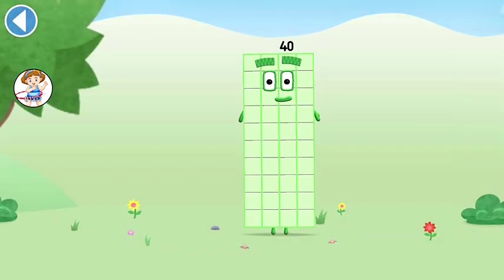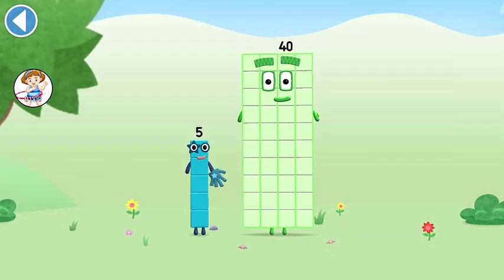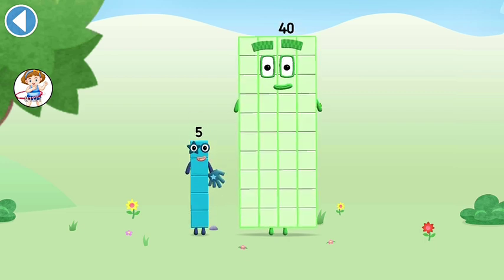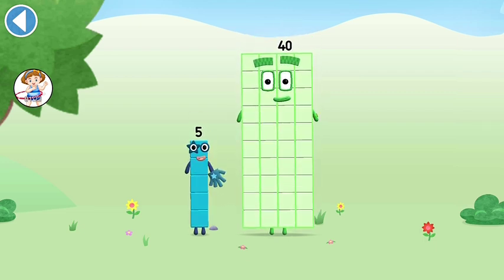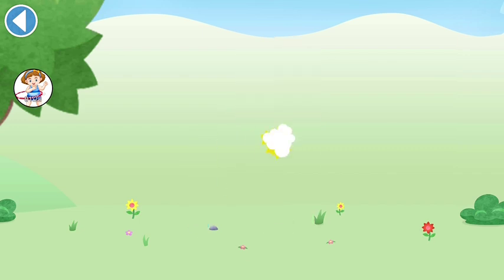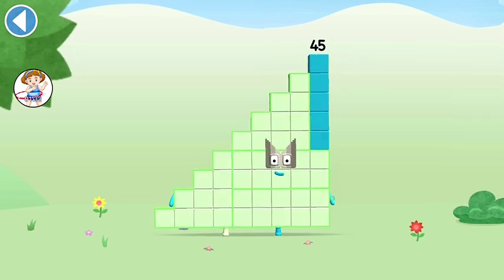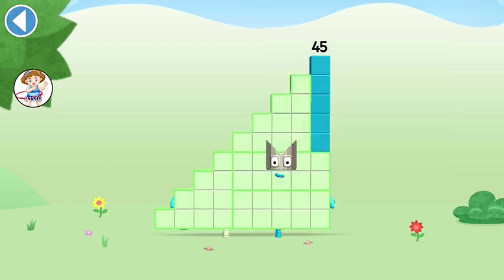You're about to meet NumberBlock 45. Can you add 5 to 40 and make NumberBlock 45? Drag NumberBlock 5 onto NumberBlock 40. Well done! This is NumberBlock 45. This NumberBlock is made up of 45 blocks.